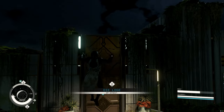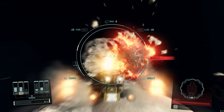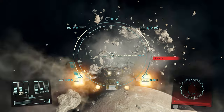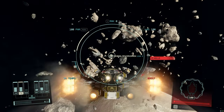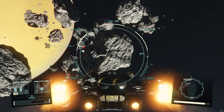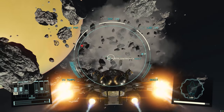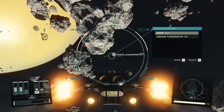Tip number nine: why not also collect resources in space? The asteroids you find everywhere are not just targets — after a few hits, a mineral deposit or another loot box is generated. Here you can collect a lot of materials very quickly and easily. You will find not only rocks but sometimes other objects in the different deposits. The higher the difficulty level and the further you get into a high-level sector, the better the loot.